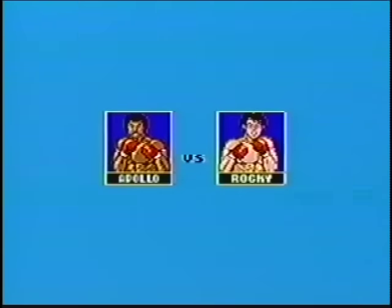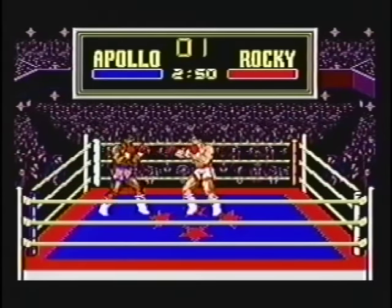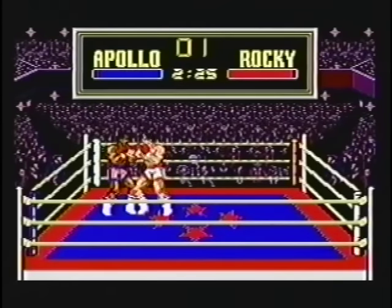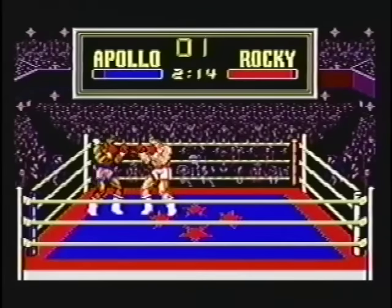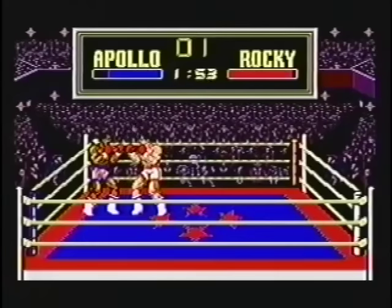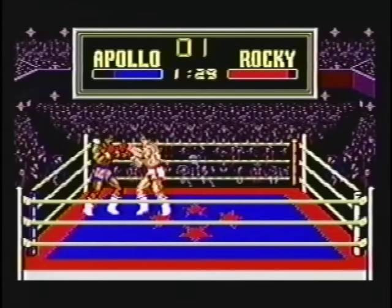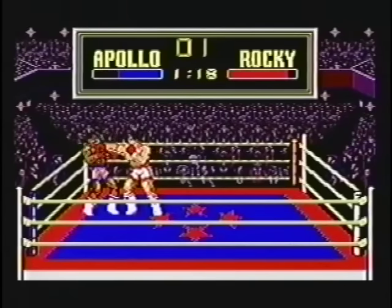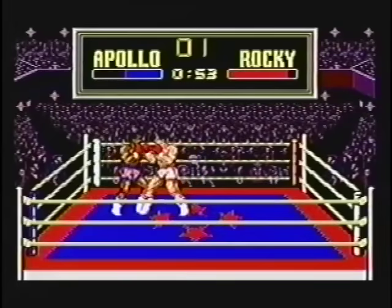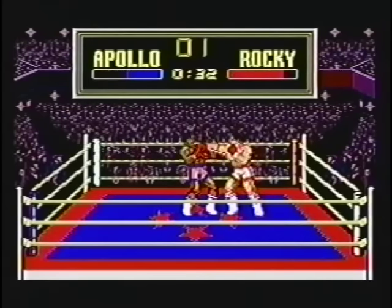Alright, here we go. We're fighting Apollo. Graphics look great — they're in the proper color shorts, the ring, the audience. Everything looks good, for 8-bit of course. But I can't say the same for the gameplay. All you do is tap buttons. There's a few different kinds of punches you can execute, like a hook, a straight punch, or an uppercut. I have the manual, which tells me: up and two does a straight punch, down and two does a hook, and standing close, the two button alone or up and two does an uppercut. I find that none of that works, so I just tap buttons — primarily the two button. The other one blocks. And besides the mere simplicity of it, it's just unpredictable as to when you're gonna hit or get hit. The control just sucks shitballs.